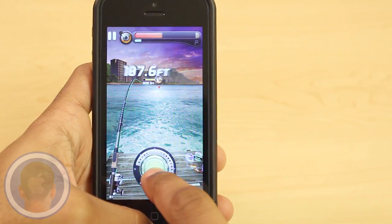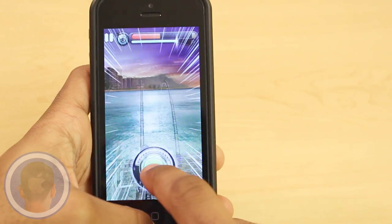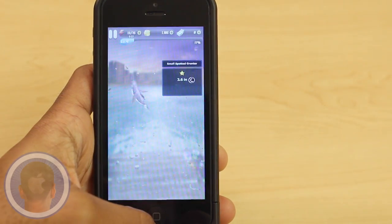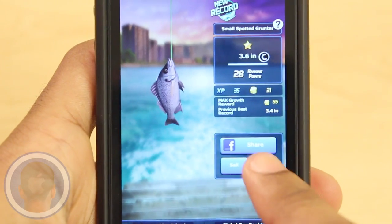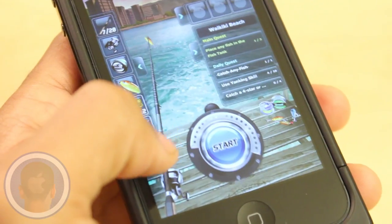When your line gets a pull is when the real fun starts though — it's crazy. By tapping and holding on the cast button, you can reel the fish in. But be careful so you don't break the line by keeping an eye on the meter on top. Swipe to yank your fish in, where you can then sell it or add it to your own personal fish tank.